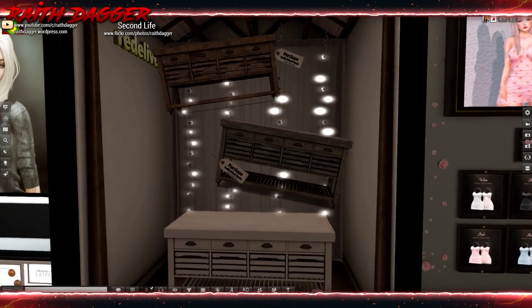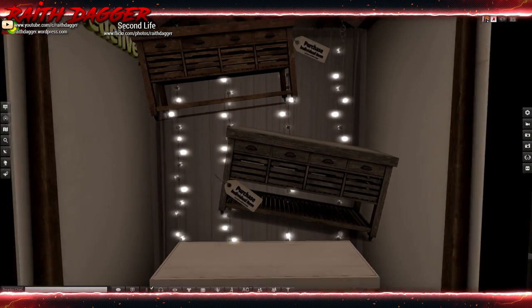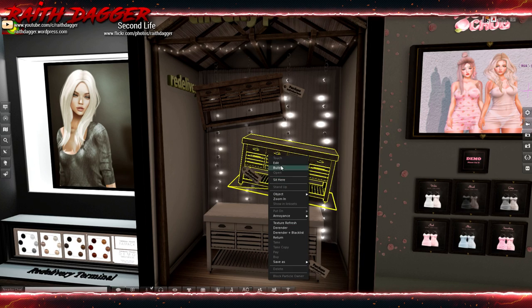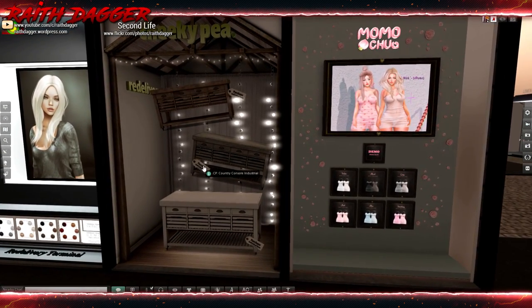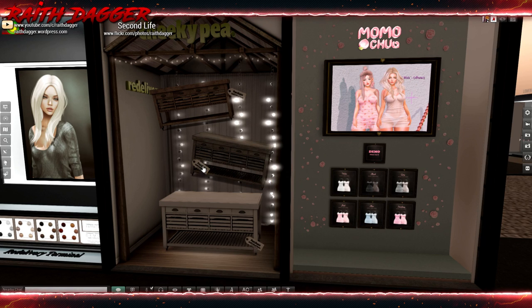Cheeky Pea — we've got this console. What is the land impact? Three — that seems pretty decent. Jeez Louise, $1.99.